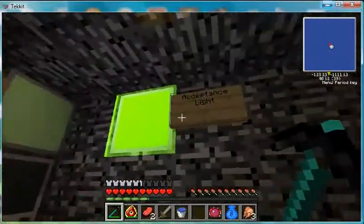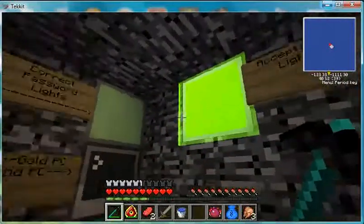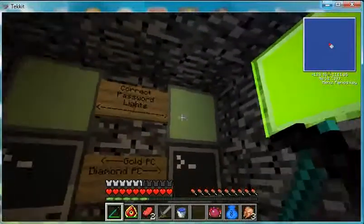The first light over here is the acceptance light. There is a lever outside which someone has to pull down to activate this light. If no one is out there pulling that lever down, the lights will not be on, and you will never be able to escape.